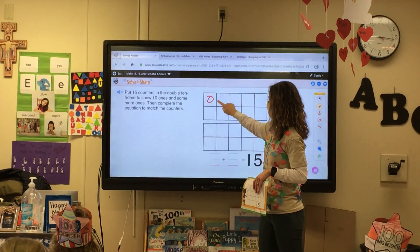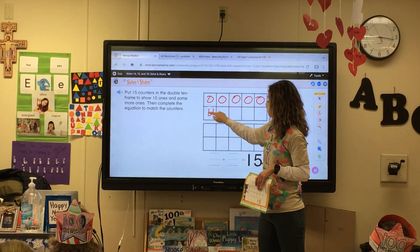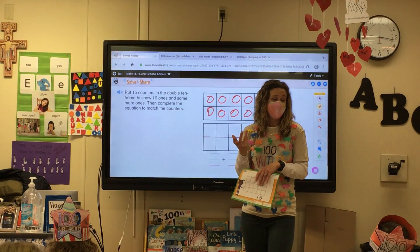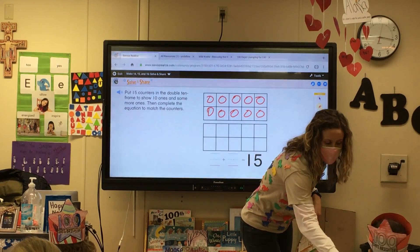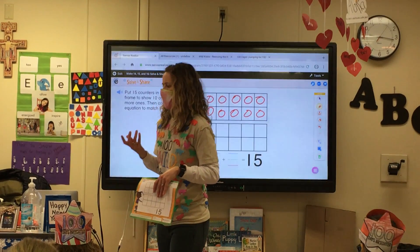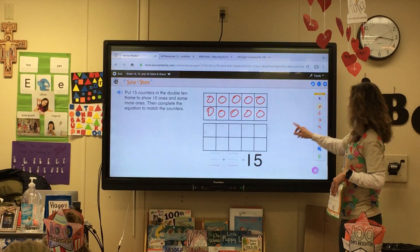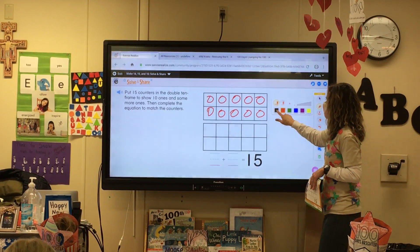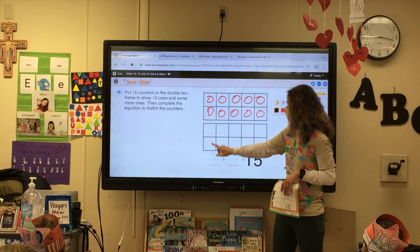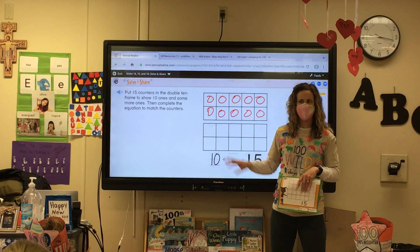Here we go: 1, 2, 3, 4, 5, 6, 7, 8, 9, 10. We don't even have to count it because we know that if that 10 frame is filled, we have 10. So get your pencil back out — that's going to be the first number in our equation. The 10 frame is filled, so it's 10. That represents the first 10 frame.